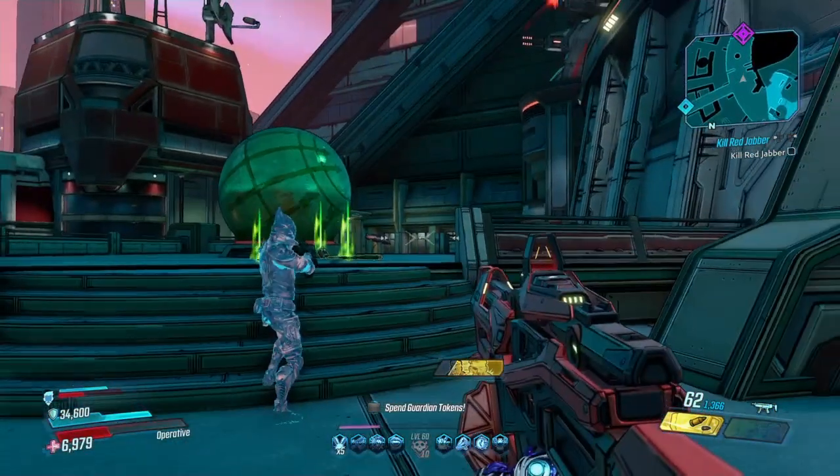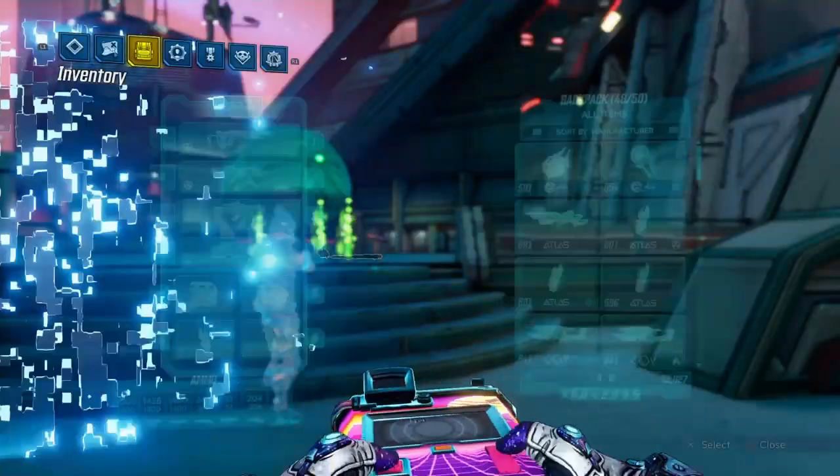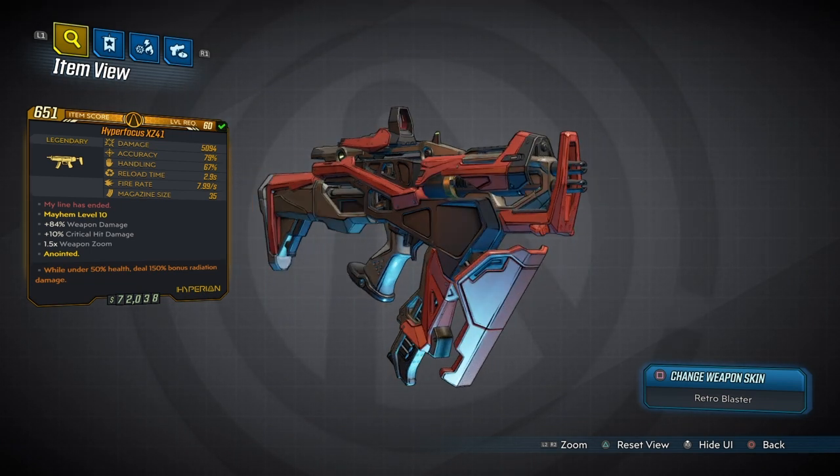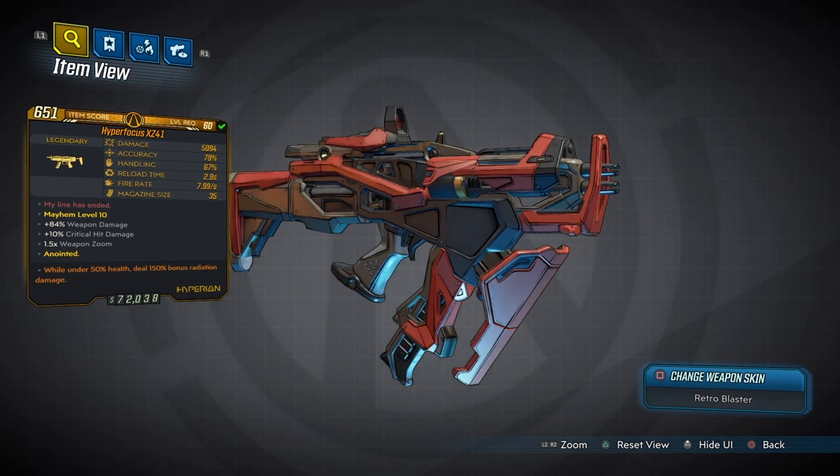What we're going to do today is test this weapon out. Looking at the stats: we have 5,094 damage, which is very high for an SMG. The accuracy is one of the best things about this weapon — it has absolutely no recoil. You can shoot from the hip and it will not move, so critical hits are very easy. Handling is above average, reload time is 2.9 seconds, fire rate is 7.99, and mag size is 35.